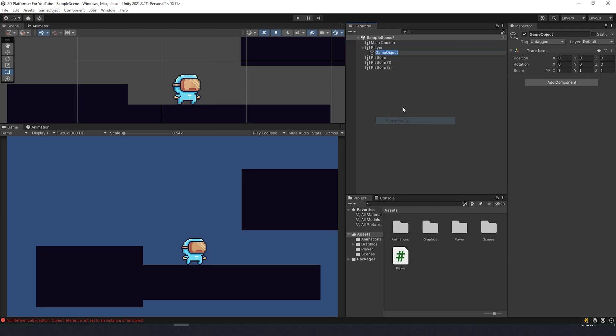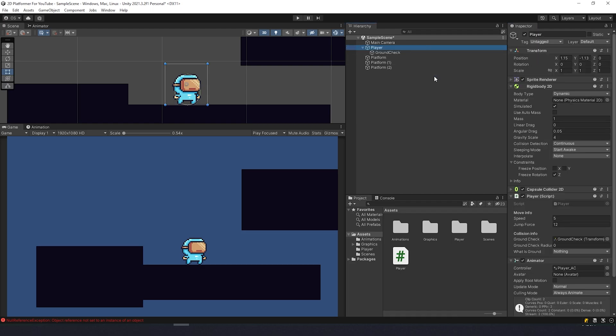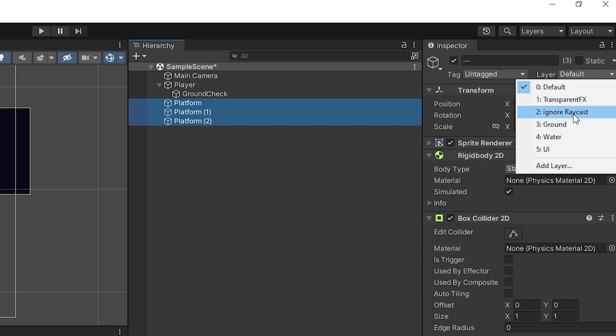Now we're going to select the player, create an empty object, and name it ground check. Drag it to the inspector of the player. We need to choose what is ground, but we don't have the layer yet, so let's go to layers and click add layer. Create a new layer named ground, then go back to the player and set what is ground to ground. Select the platform and change its layer from default to ground.